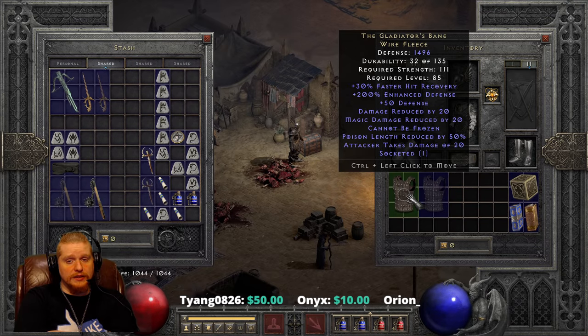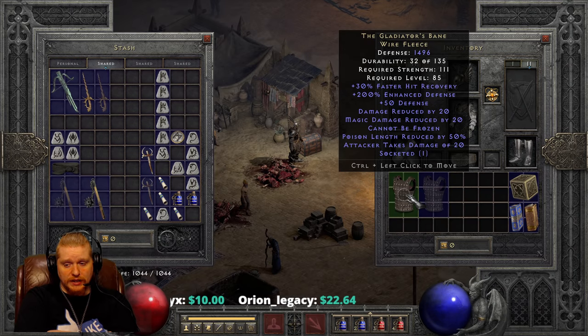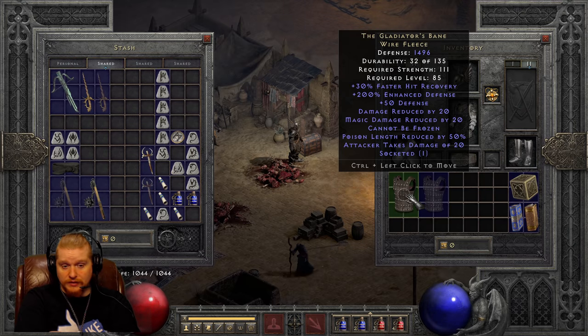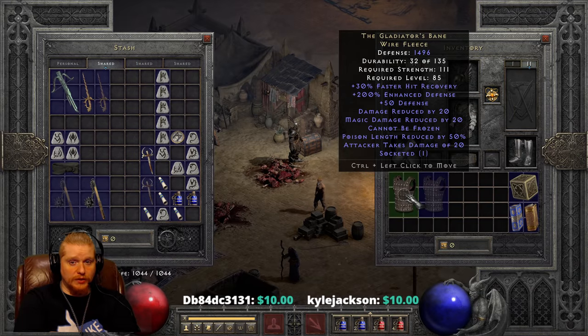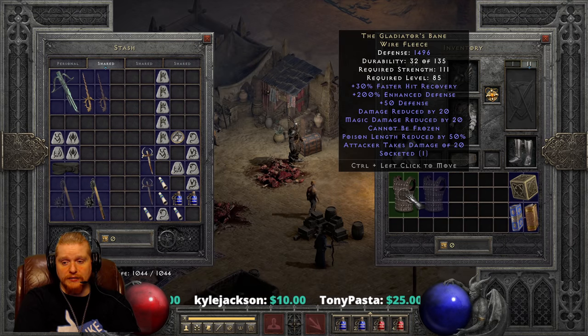We've got plus 50 flat defense, which is going to help a little bit. Then we have the interesting numbers: Damage Reduced By 20 and Magic Damage Reduced By 20 — these vary from 15 to 20, so you may find them in a less than perfect state. We also have Cannot Be Frozen, which is absolutely amazing on an armor. On a mercenary it makes them more survivable, and on a player it frees up a slot so you don't have to wear a Raven Frost. We also have Poison Length Reduced By 50%, which is always nice to have on a merc because mercenaries tend to die a lot to poison. And we have Attacker Takes Damage of 20, which is completely not important.